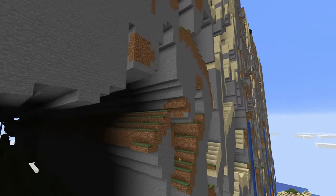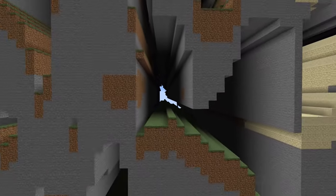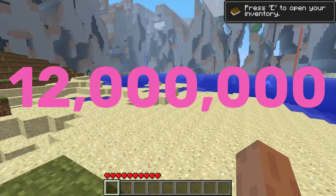The Far Lands were initially created as a glitch caused by errors in Minecraft's terrain generator, resulting in a surreal landscape of distorted terrain, floating islands, and bizarre features. You could reach the Far Lands by traveling over 12 million Minecraft blocks.